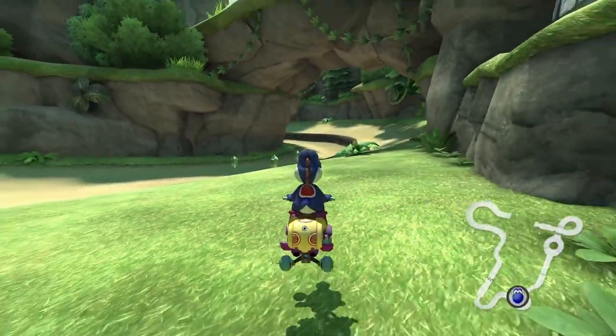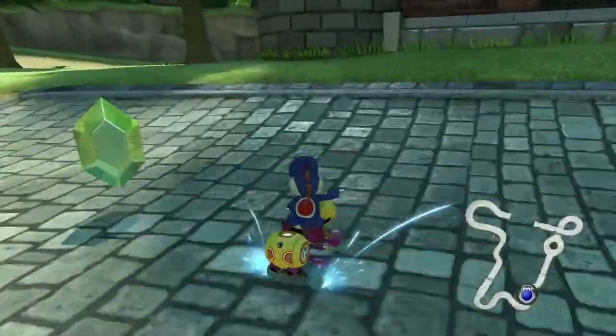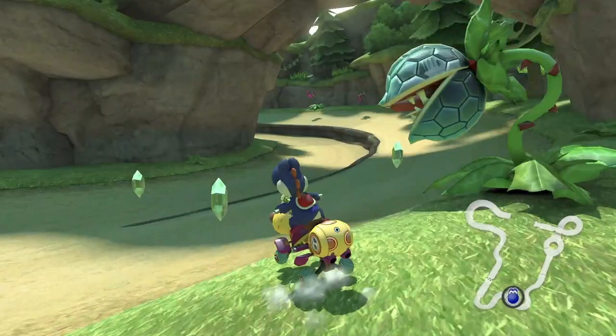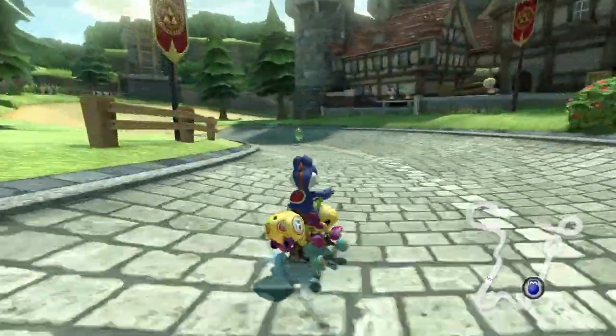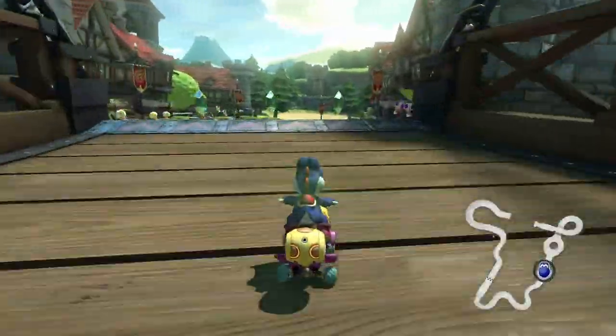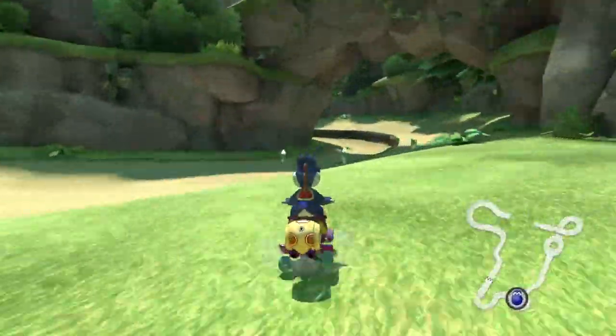One thing before I end today's lesson. After you jump, be aware of the CPU that attacks you — Deku Baba. I don't know if I pronounced it right, but this CPU is going to be an obstacle with this shortcut. It mainly shows up in the third lap. If you see this plant, press the stick towards the left to avoid getting hit. Or if you are smart, go from a different route.